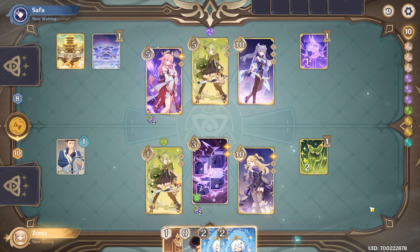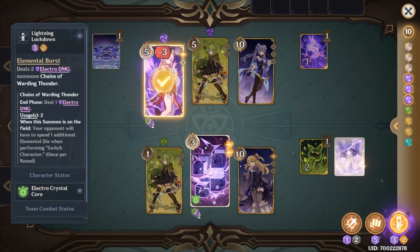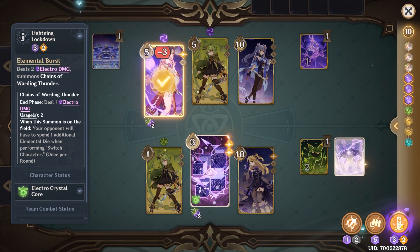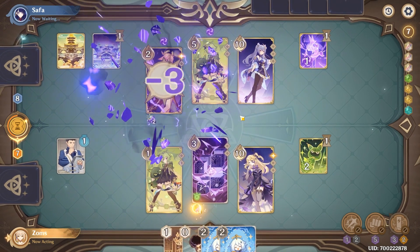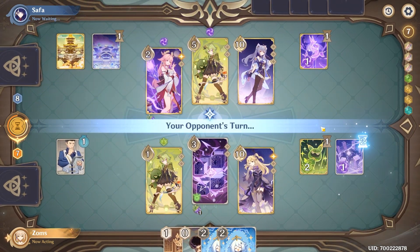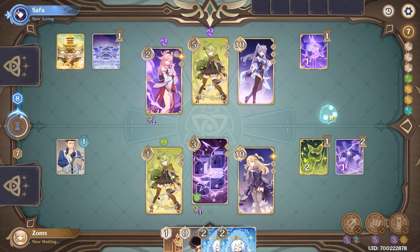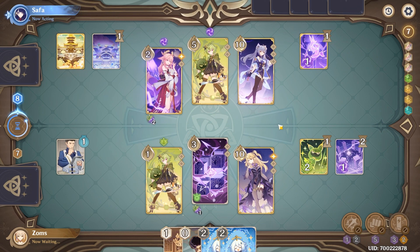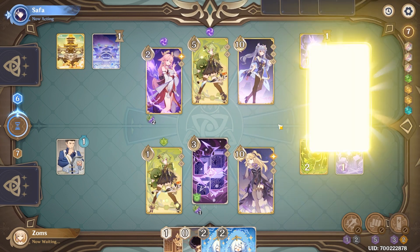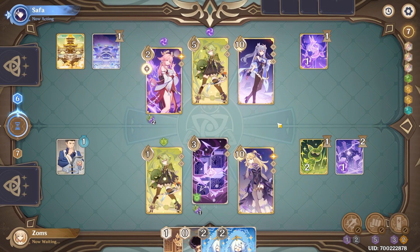I go first, which means I do this or I do this. I'm going to ult so he can swap the Miko, and I do another summon — which is insane. The only bad thing here is that my Kolei is at 1 HP. I think we are not in that much trouble.